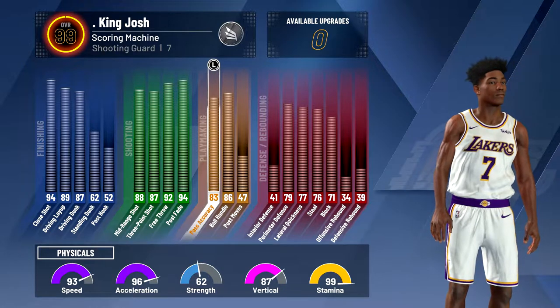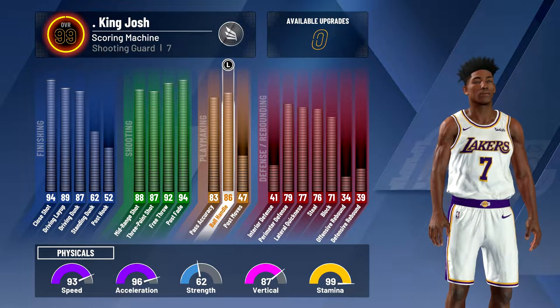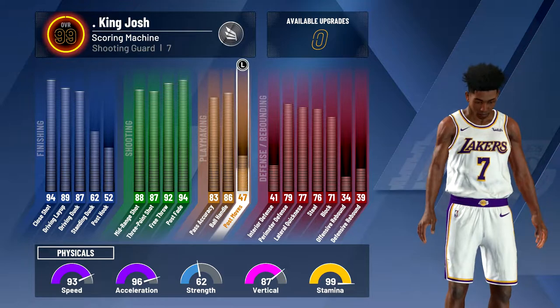Now going on to passing: I have an 83 pass accuracy, 86 ball handling so I can speed boost at 99, and then 47 post moves.